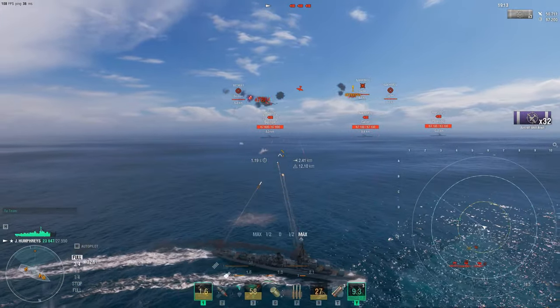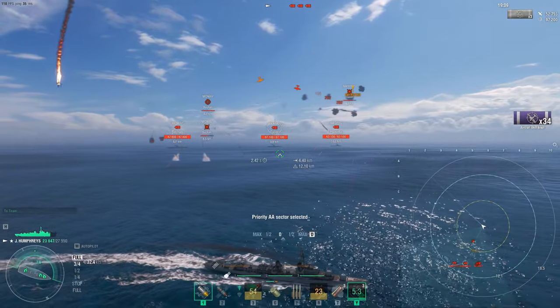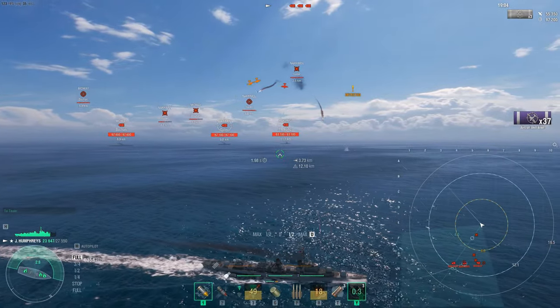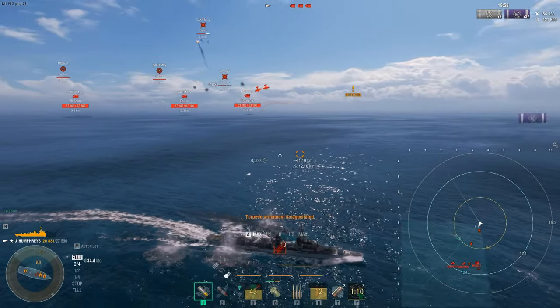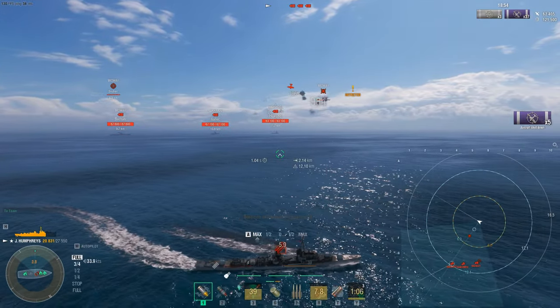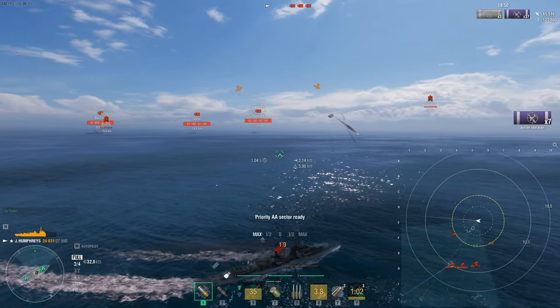We're putting three carriers in the training room to give it a more realistic feel of what it would actually look like in battle. Normally in a randoms battle you only get one CV, so to make it a little more fair in the training room, we'll use three. As you can see, it's holding out pretty well — 60,000 damage right off the bat in the first minute and a half, just shredding planes with the DFAA.